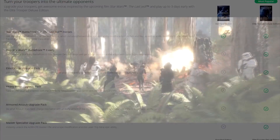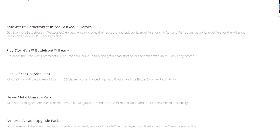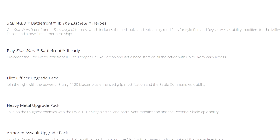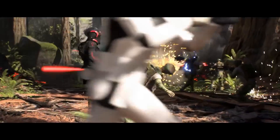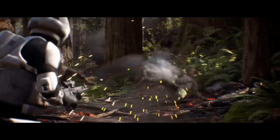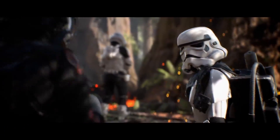First of all, let's look at the Elite Officer Upgrade Pack. You will get access to the Blurg-1120 Blaster with an enhanced grip modification and the Battle Command Epic Ability. At this current time I do not know what the Battle Command Epic Ability is, but when I get more info on that I will talk about it here on the channel.